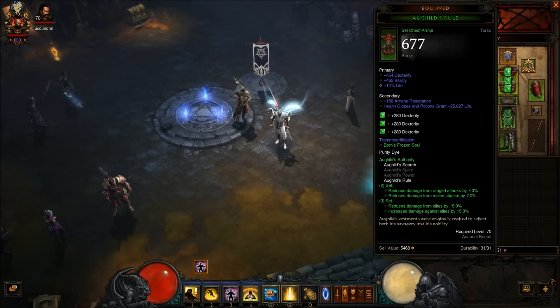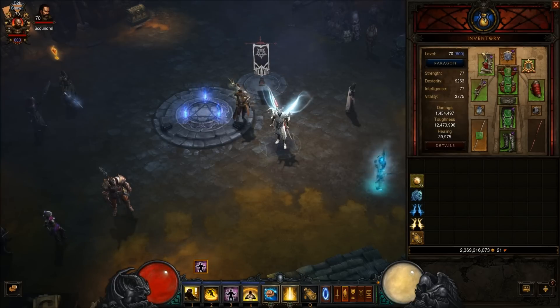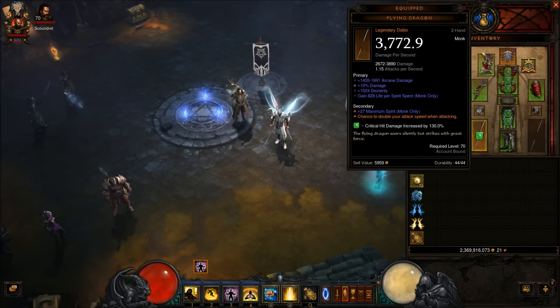I'm using Elkhild's chest armor and bracers — you get the reduced damage and you also get 15% elite damage. Using a Flying Dragon. I got life for spirit spent on it, which helps huge, so I don't need to use the Transcendence passive. When that procs, you're just gaining spirit like crazy, so you can spam Sunwuko's like crazy.